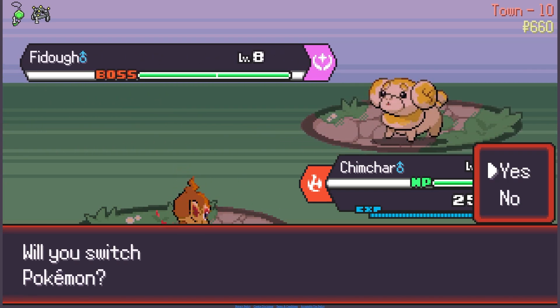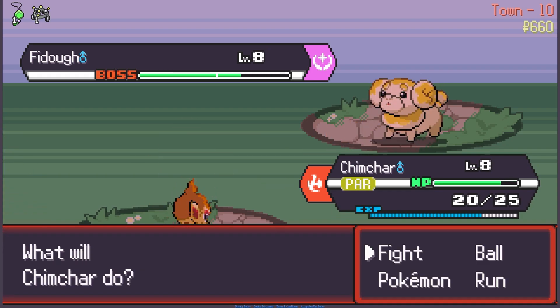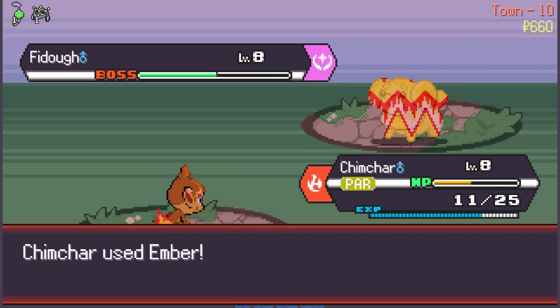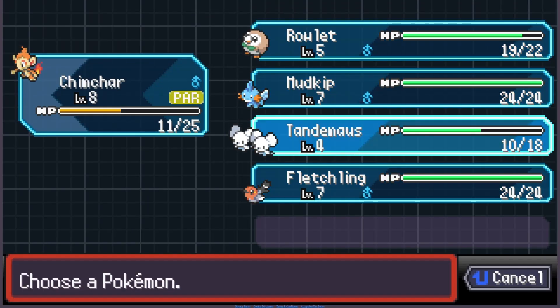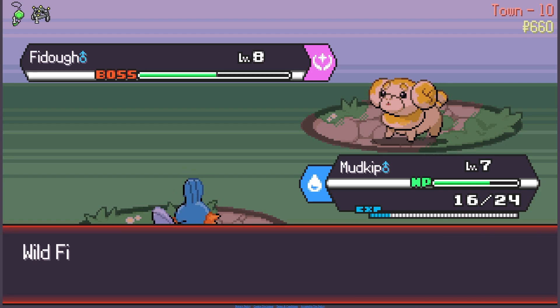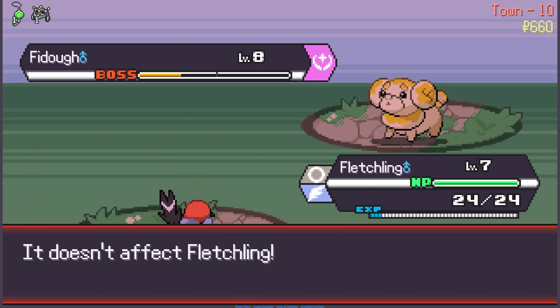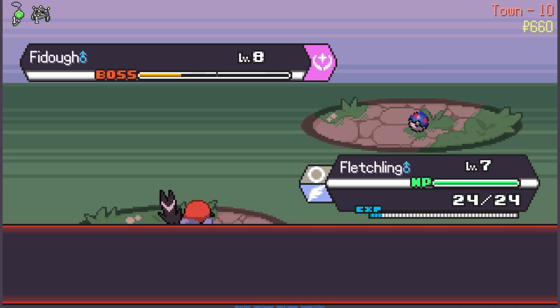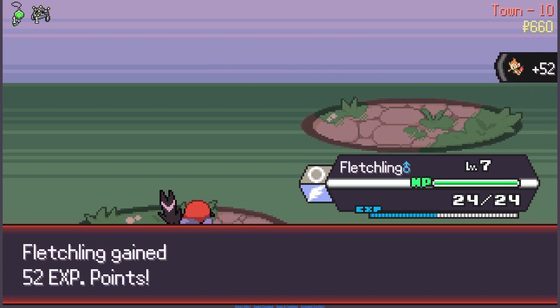We'll give Pluck to Rowlet. It's a boss — and I got paralyzed. I'm going to stay in, actually I'm going to swap. Speed is raised. Let's do Mudkip. Your speed is lowered — I'm going to swap one more time just in case. Banger switch! Great Ball — I got it. I think we're strong. Nice level 9 Chimchar — we got Taunt.